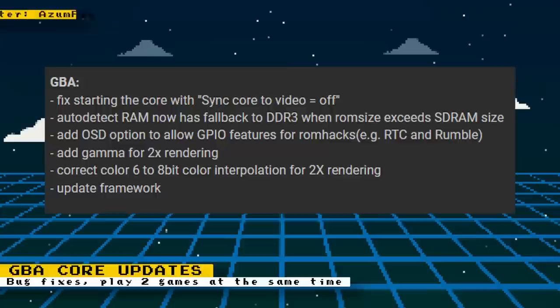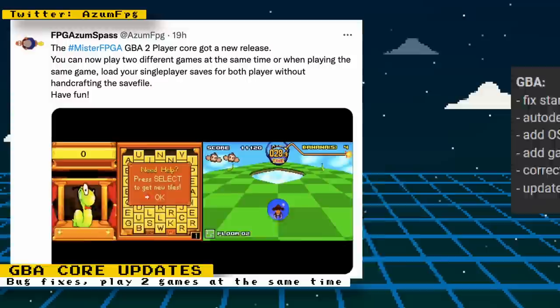New releases for the Game Boy Advance and the Game Boy Advance 2 Player cores have been made. For the Game Boy Advance core, a nice quality-of-life feature added is when the ROM size of a game exceeds the SDRAM module installed, the core then falls back to the built-in DDR3 memory of the DE10 Nano. An OSD option was added for allowing ROM hacks to use GPIO features — examples given are real-time clock and rumble support. When the sync core to video option is set to off, a fix was added when starting the core. Gamma for 2x rendering was added, along with direct color 6-to-8-bit color interpolation for 2x rendering, and the framework was updated.